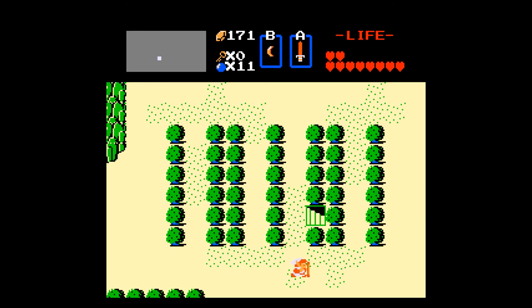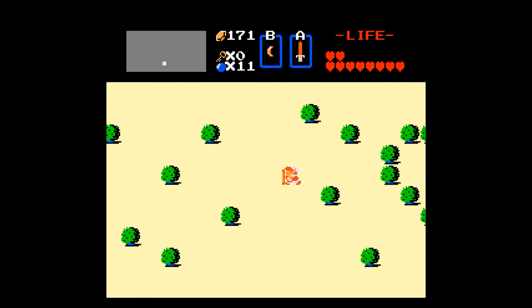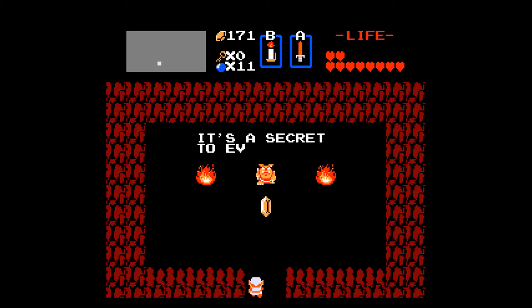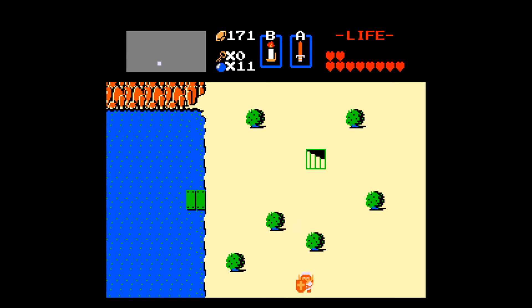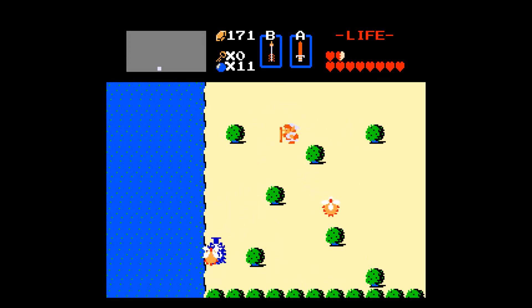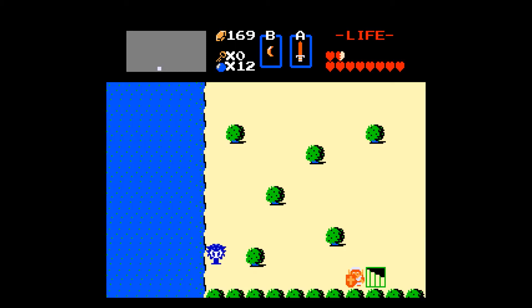Okay, this hint's referring to the screen with that heart-shaped area — this one right here. So that's the easy heart container to find there. Yeah, quite a number of secrets here. I don't even know you need half of them, honestly.